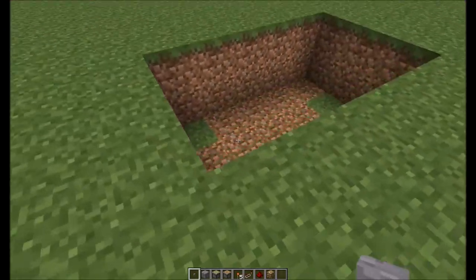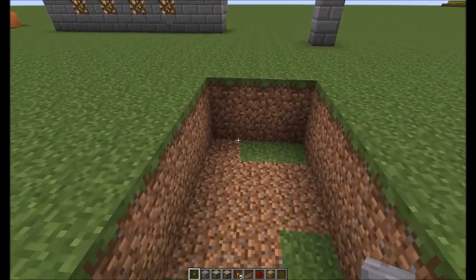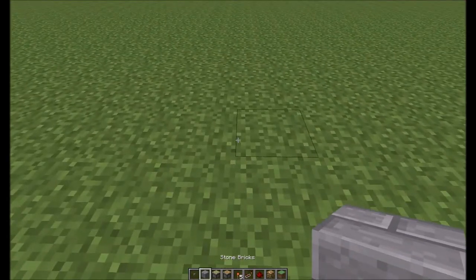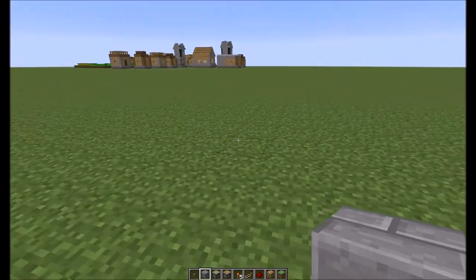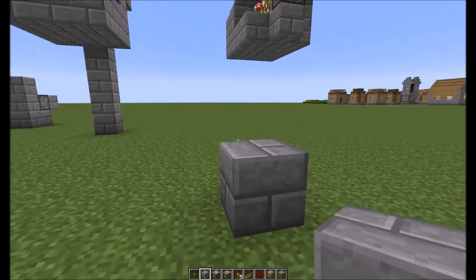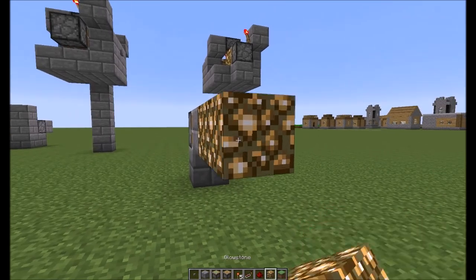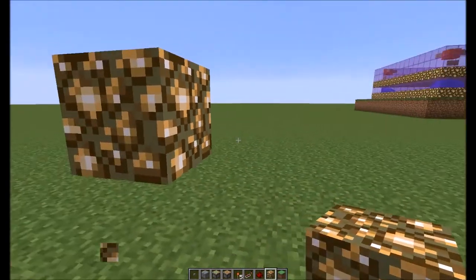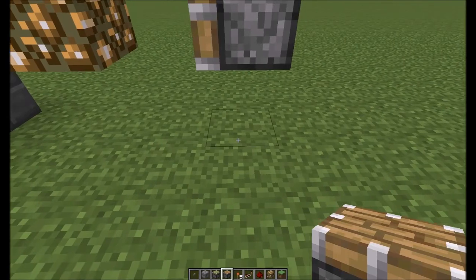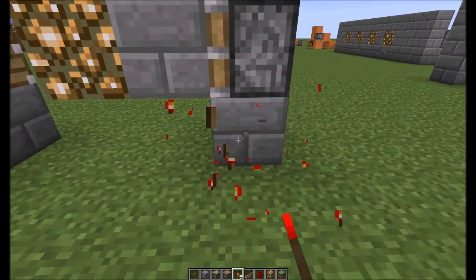I'd already started building the floor one as practice. For the floor you're gonna have to go down like so — I'll be right back. Alright guys, I'm back, we're ready to do the actual floor. You'll have to dig down into your floor, but just for this I'm doing it above ground to keep it simple. Same principle as before — put in your piston there, you can use any block just like before.